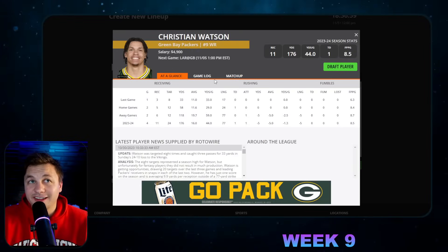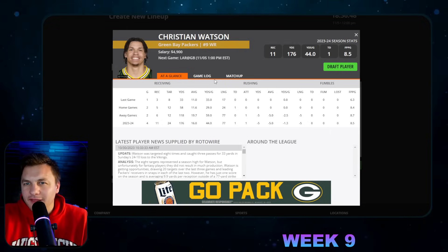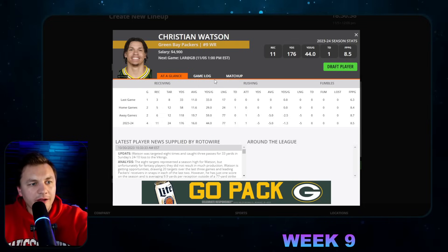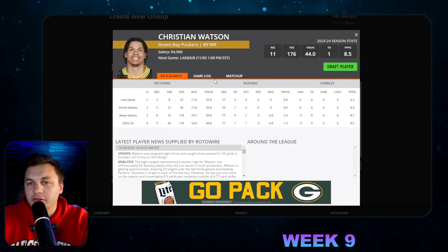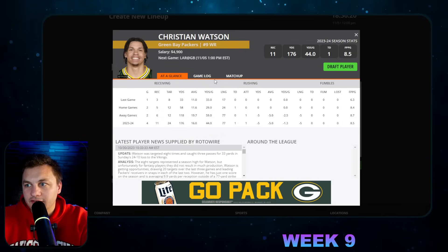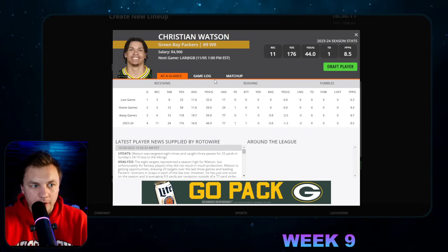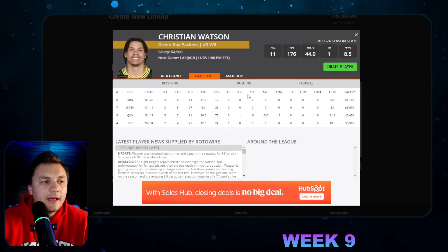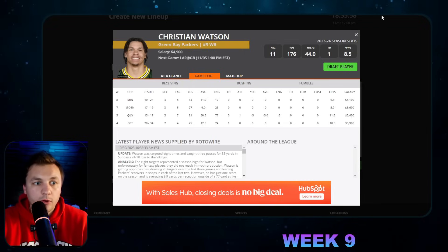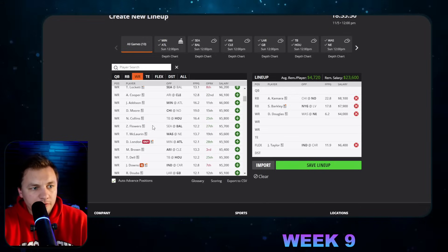Last week was an easy week to cash. Christian Watson had four of his targets in the end zone — one was a clear DPI that didn't get called, he got his hands on two that should have been touchdowns, and then Jordan Love missed him on another. I love the eight targets, the air yards, and the fact that he probably should have had a big game. He didn't, so he'll be a less appealing play, but he's still a pretty good GPP play because he almost had a huge game and the upside is there.